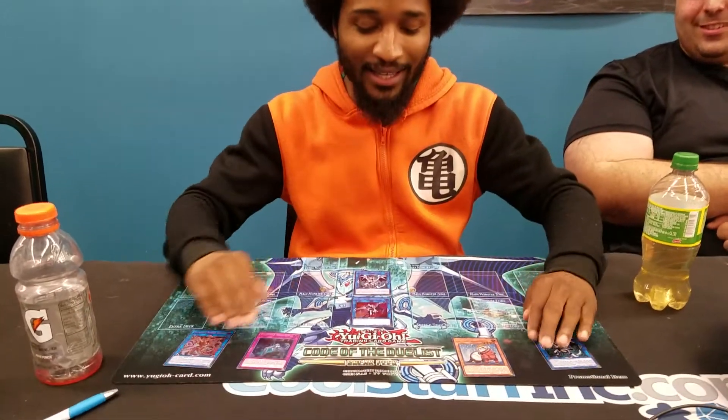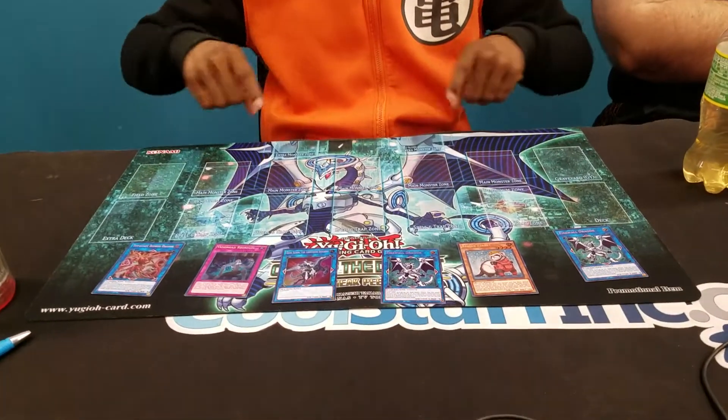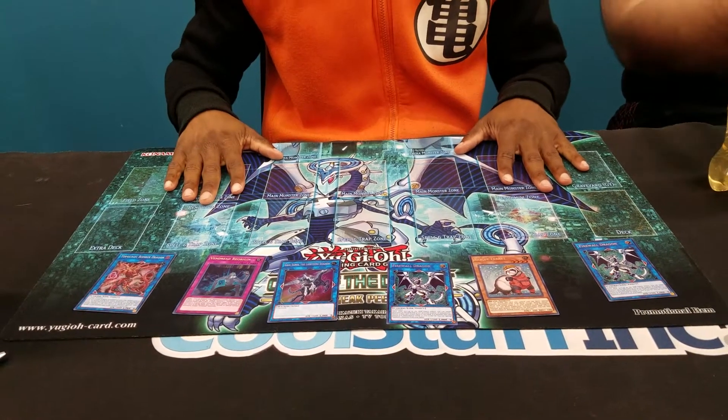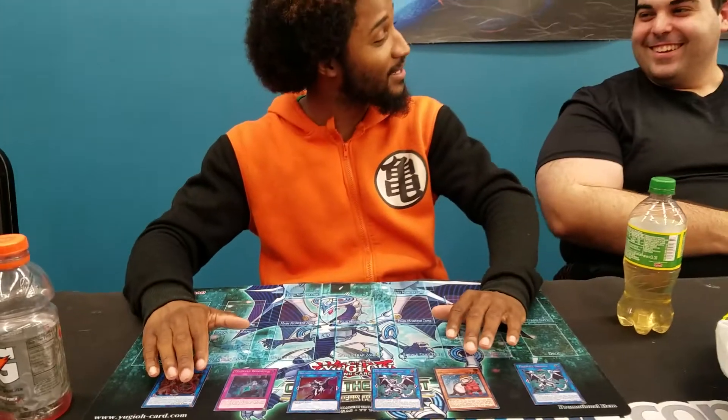As you can see, this mat is the first of its kind, including the two extra monster zones and the wonderful green aura. Two extra monster zones? What are those for? Oh man, Andrew, Fadella, thank you for asking.